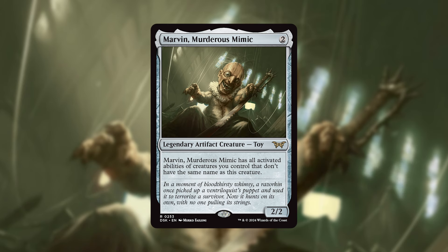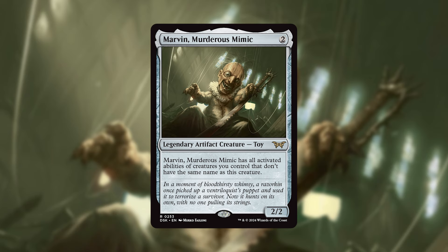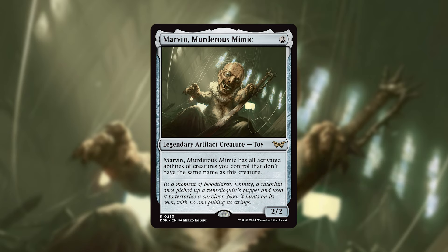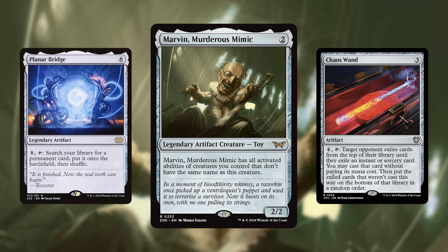However, that's not what we're doing here today. Instead, I will offer you a more balanced and casual version of Marvin that still allows you to activate some busted abilities. So in my attempt to power down this colorless toy, I put a clear restriction and theme to the deck so you actually feel some sort of fulfillment when you pull it off. We will be running a ton of non-creature artifacts with strong abilities and then animating them into creatures to double up on their activated abilities with our commander Marvin.